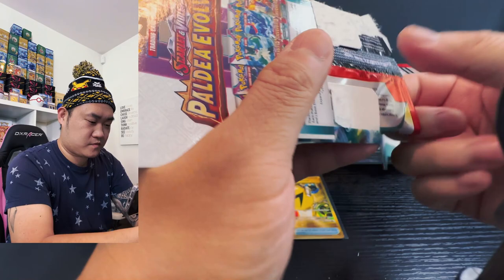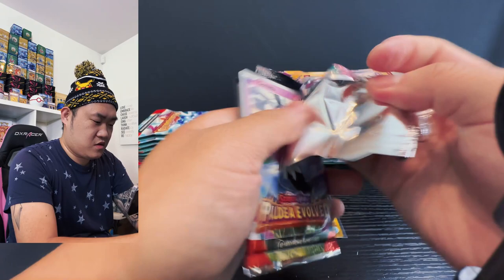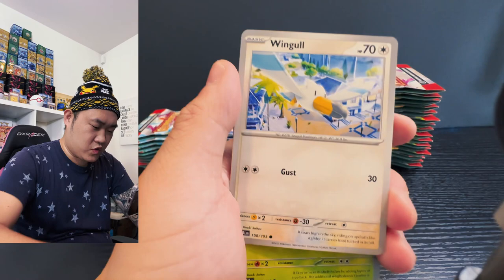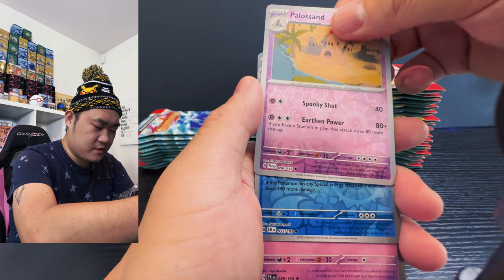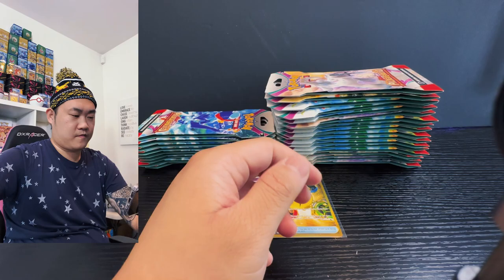Moving on to the next pack — got the Gotta Marow, Wingull, Phanpy, Pupitar, and then the trainer, Sea Wiper, and then Polossand, and the Tinkaton and Spiritomb. Moving on.